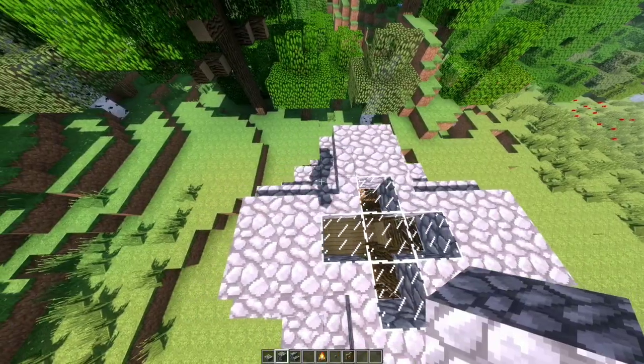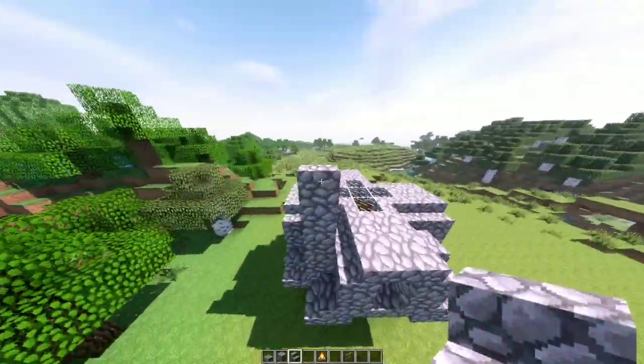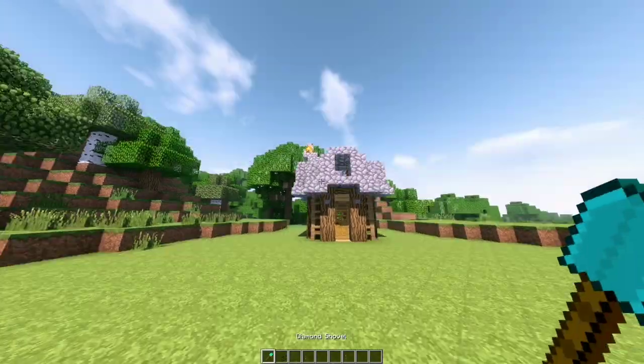For the chimney, on the left side place two cobble blocks on the top. Then place a cobblestone stair facing left and add another stair but upside-down. After that, add your campfire on the top of the upside-down stair.